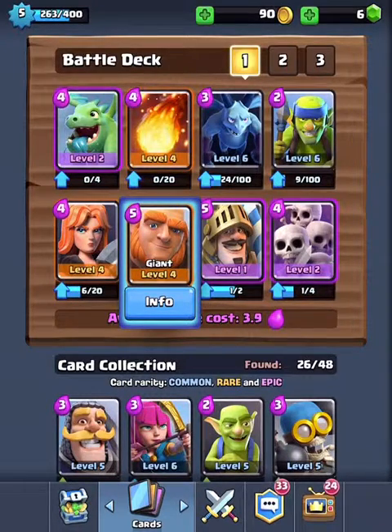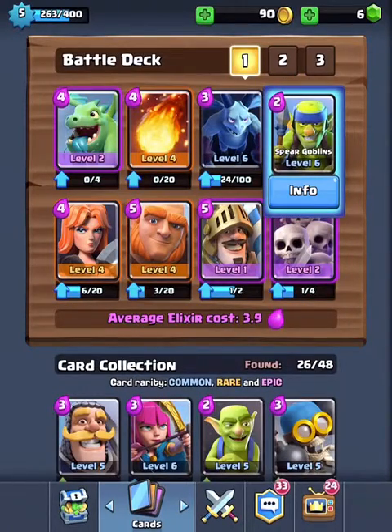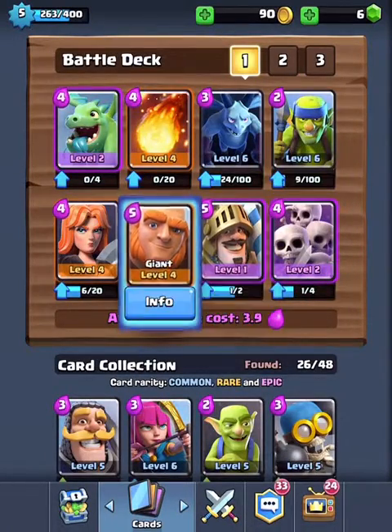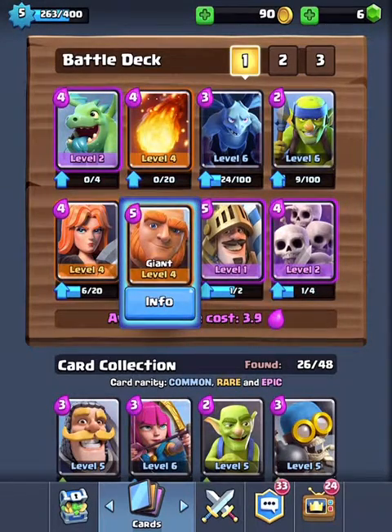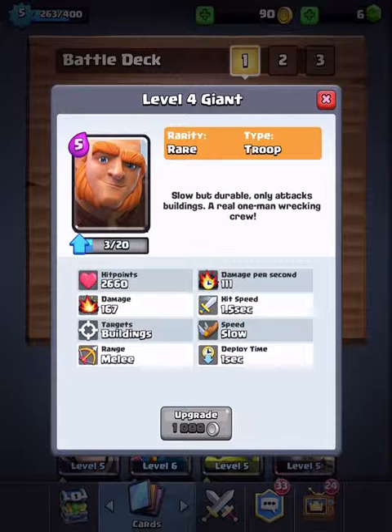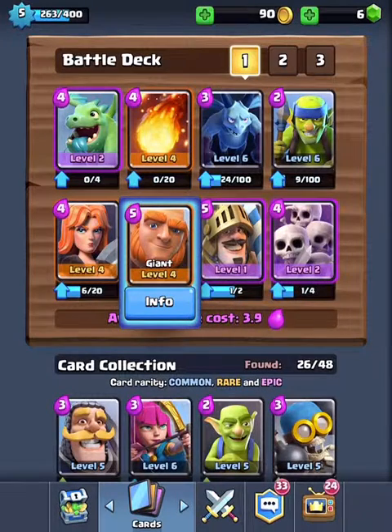Next we have the Giant, which is level 4 and costs 5 elixir. This is really good paired with Spear Goblins or the Prince. Anything paired with the Giant is really good because it distracts the towers with its 2,660 hit points, and it will take out towers too.